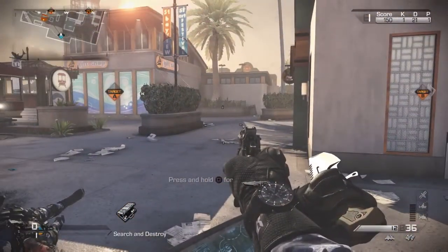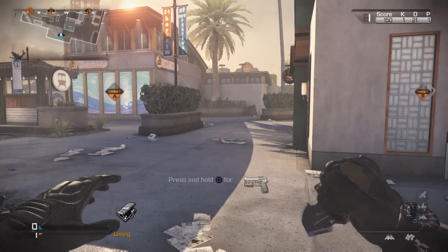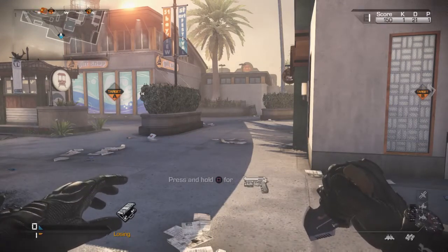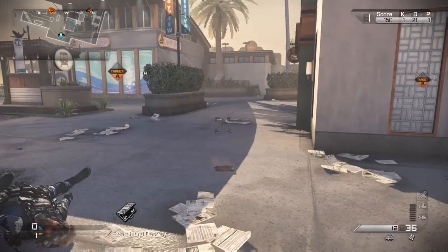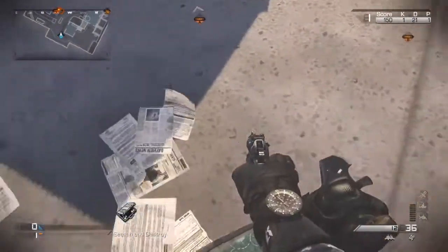And once you pick it up, from here, all you want to do is try to hold Square or X to pick up that gun. And as soon as you immediately pick up that gun, you immediately want to hold the C4 button or the motion sensor button. And if you do that correctly, if you throw it down, as you can see, it won't let you pick it back up. And it's pretty sweet.